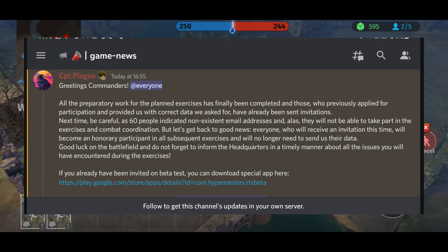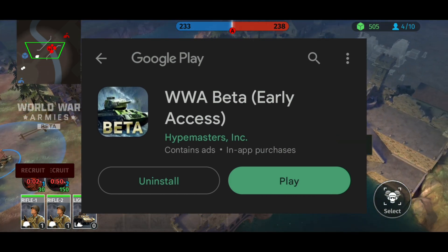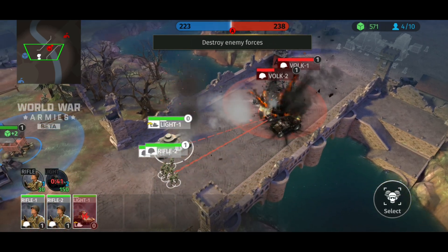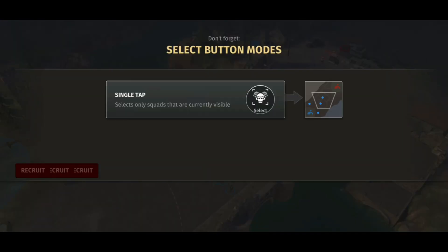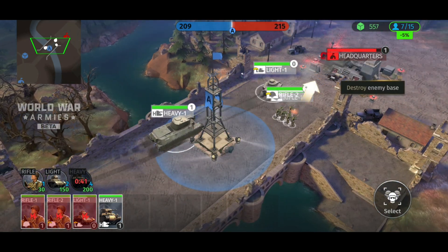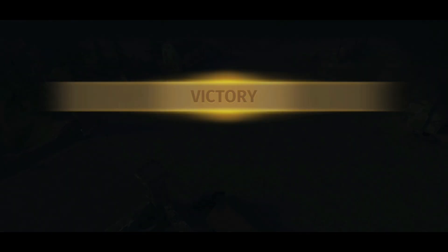You can then download the app. Once you have the app, you have to log in using the guest account and play through the tutorial, as shown in this video. Make sure the email address you submitted in the application is logged into the App Store, otherwise you will not be able to see the app when you click the link sent by our community manager.